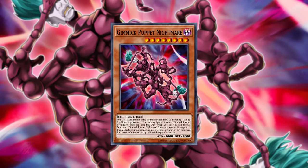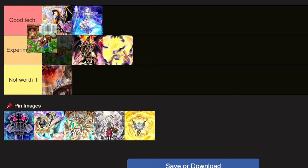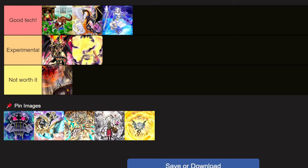Hitting a Gimmick Puppet Nightmare with Grass is just chef's kiss. I've been doing a lot of local chronicles videos with Grass recently and this card has just been amazing. This is way up there in the good tech category because this makes Branded run.